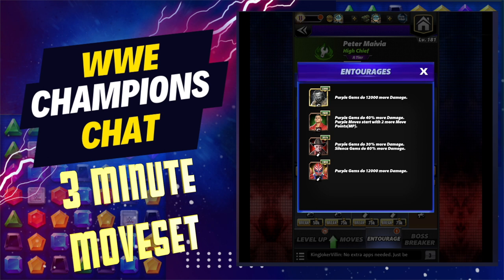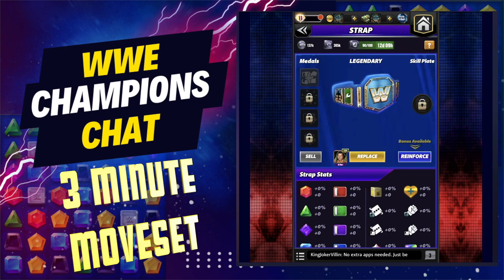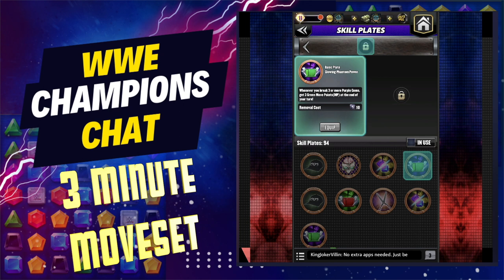And then Cody Rhodes, the zombie version, for purple gems doing 30% more damage. You would just sub in anybody who boosts purple gem damage as much as possible, especially for lower-level CSS — this works out really well. You'll notice I do have a strap on him but it has no bonus right now; I haven't unlocked a single thing in it.